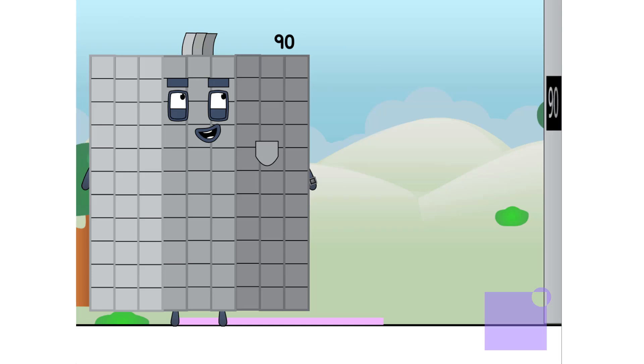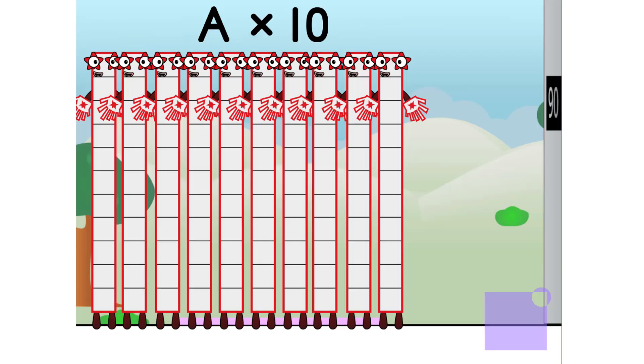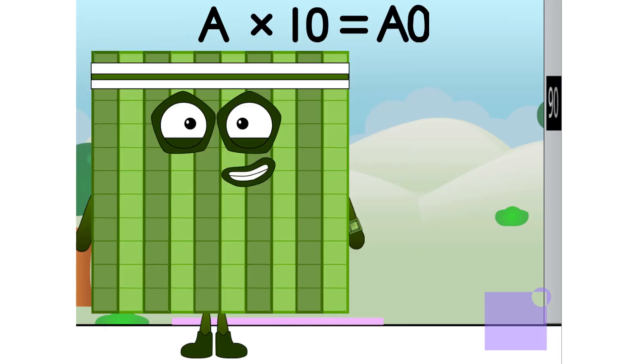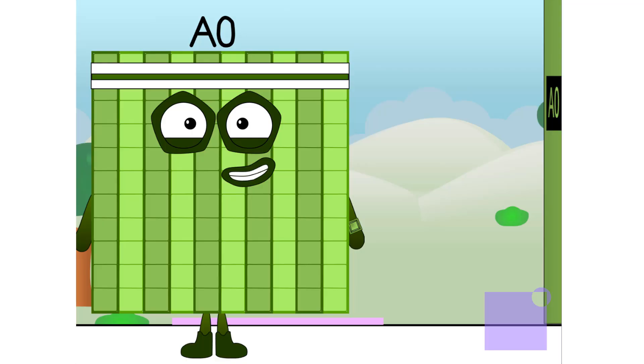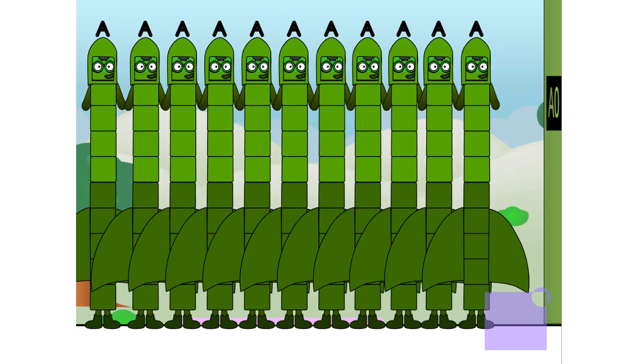And what have we got here? Another 10. 10 times 10 equals 100. I am 100. Preparing for launch. 100 is equal to 10 tens, which also is — launching in: 10, 9, 8, 7, 6, 5, 4, 3, 2, 1!